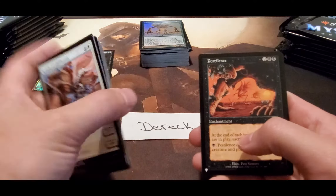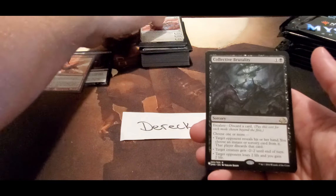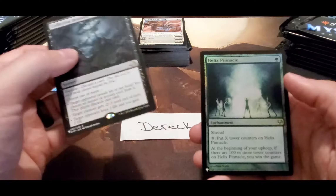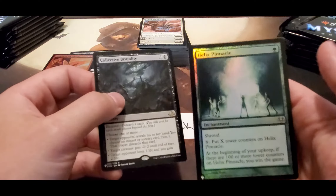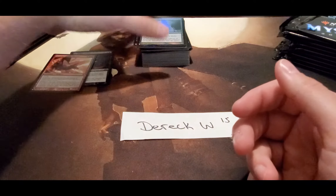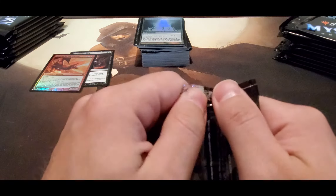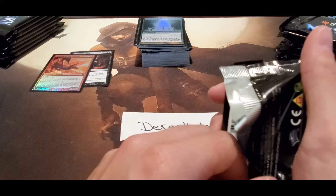Glory Artisan, Pestilence, Collective Brutality — not a bad pull — and a Healer's Pinnacle. It's a fun card. I also have that in one of my builds with the doubling cubes and some other fun stuff.